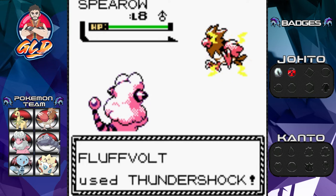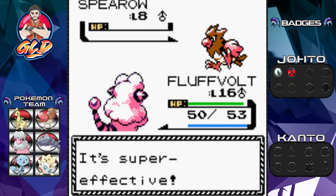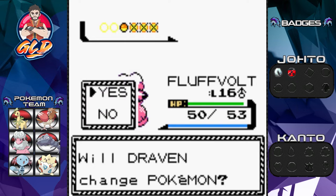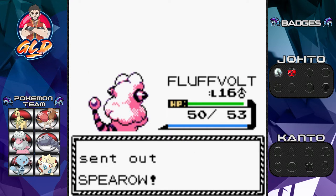Spearow has been defeated — yes, getting more points! Flaaffy is just tanking and destroying everybody right here. Let's go ahead and give Sentret a little bit of attention too.